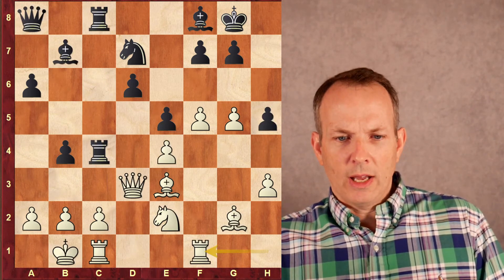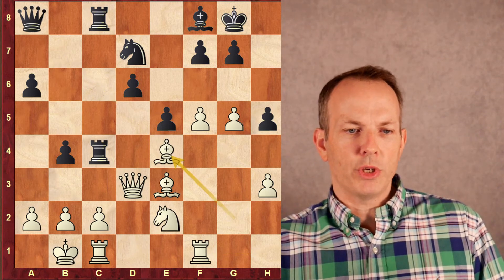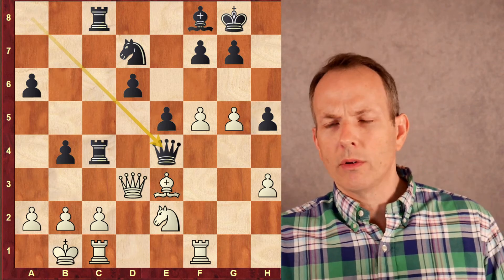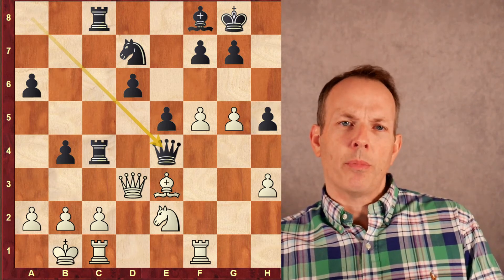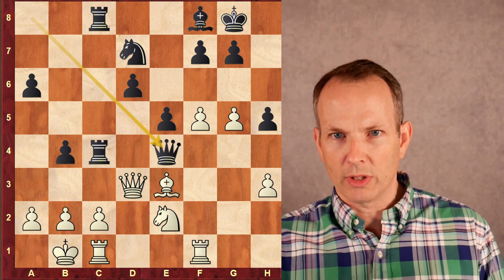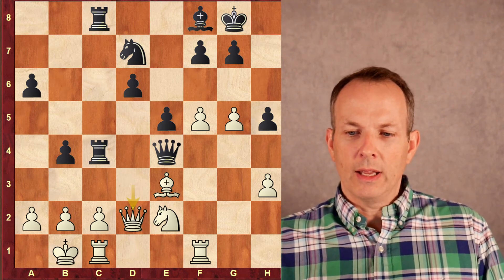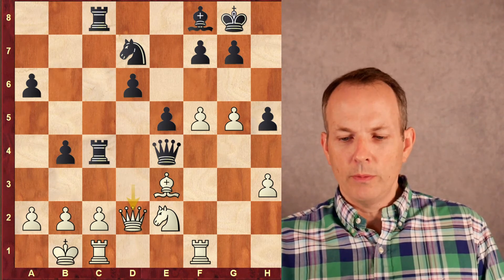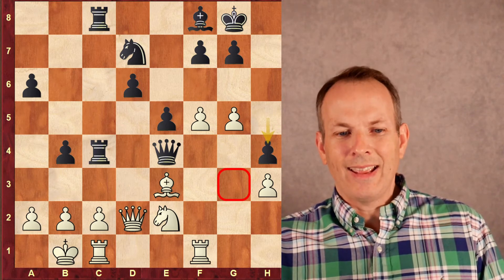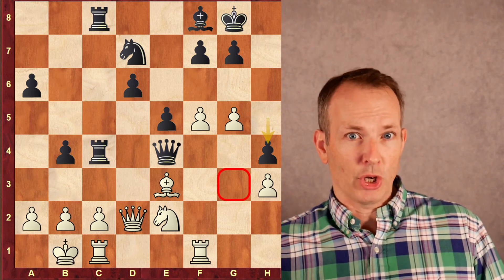But he goes ahead and plays Rook H to F1, giving the E4 pawn away. Bishop E4, Bishop E4, Queen E4. White would be a pawn down if he took on E4, but he wouldn't have all those advantages — he would just be a pawn down. So now he avoids the endgame, moves the Queen to D2. H4 controls the G3 square so the Knight can't go there. That Knight on E2 has had a really hard time finding anywhere to go this whole game.